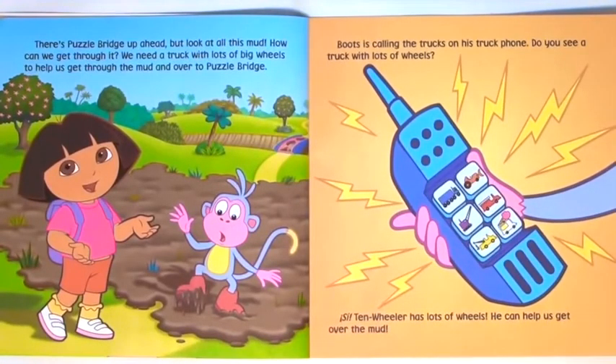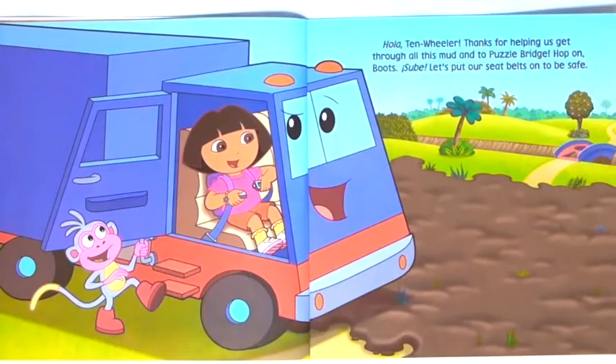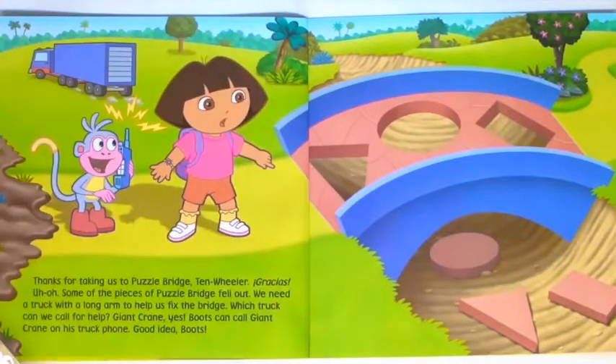There's Puzzle Bridge up ahead. But look at all this mud. How can we get through it? We need a truck with lots of big wheels to help us get through the mud and over to Puzzle Bridge. Boots is calling the trucks on his truck phone. Ten Wheeler has lots of wheels — he can help us get over the mud. Thanks for helping us get through all this mud and to Puzzle Bridge. Hop on, Boots. Sube. Let's put our seat belts on to be safe. Thanks for taking us to Puzzle Bridge, Ten Wheeler. Gracias.